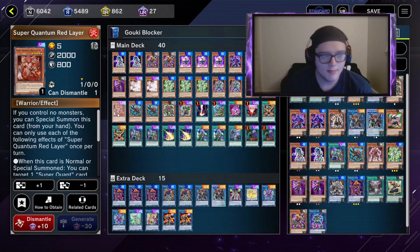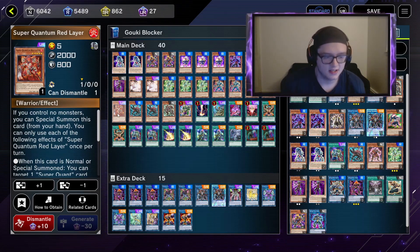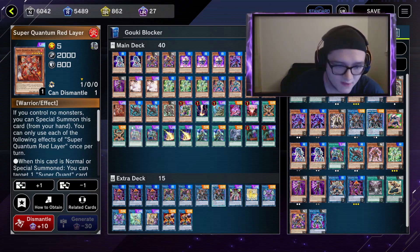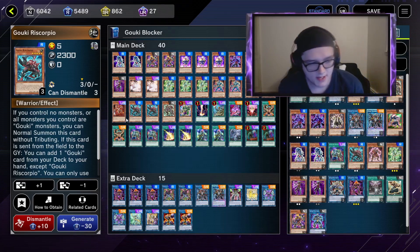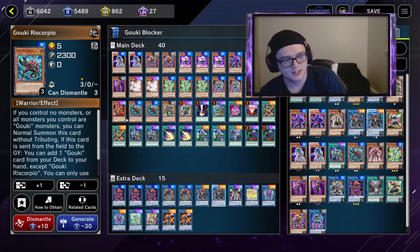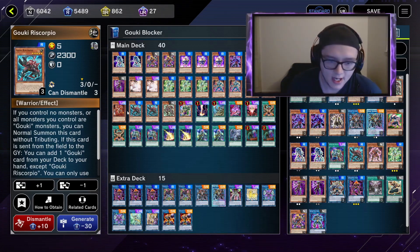I play Super Quantum Red Layer because he's level five, 2000 attack, and a great option: if you have no monsters on the field you can special summon him — he doesn't rely on your opponent. Very nice. I play Re-Squirpio; he's one of the best normal summons even if you don't have Suprax because he's a 2300 beater on the board and you do not rely on any other monster.